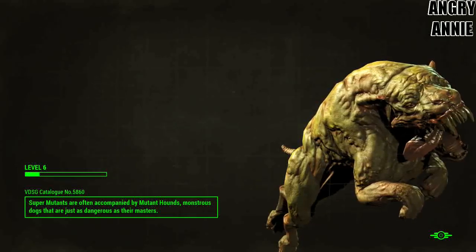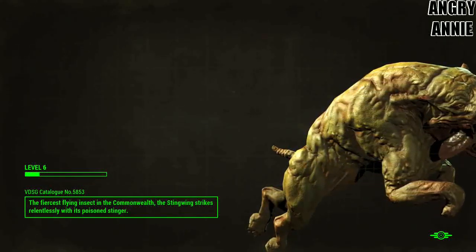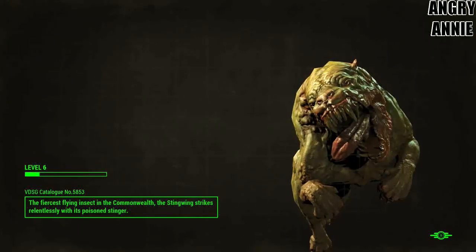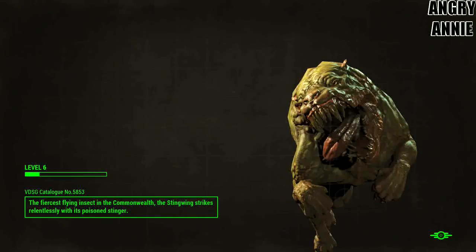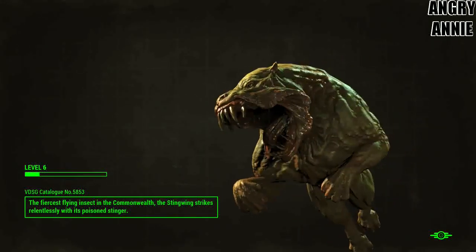Typewriter — ooh! Screws and springs and gears, oh my! What's my weight at? 230? Wow. I better get back to base soon. Aluminum can, thank you.